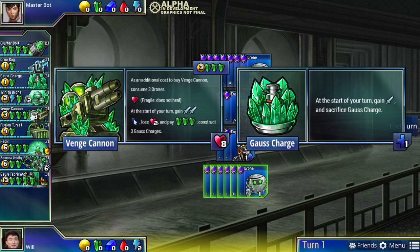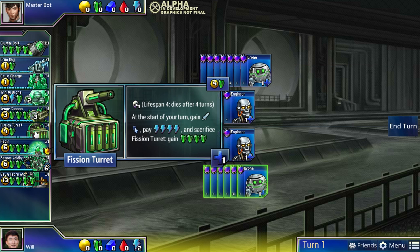Venge Cannon is another unit that requires consuming drones - a very all-in but epic unit. You can store up a ton of green and it's a very potent attacker that consumes your drones to build. You can be attacking for zero, just storing up green, drones, and gold while your opponent wonders what you're doing - then suddenly go all-in, build five Venge Cannons and attack out of nowhere for ten. As you can see, green is all about building flexibility - store the resource, store the money, and your opponent has to guess what you'll do.